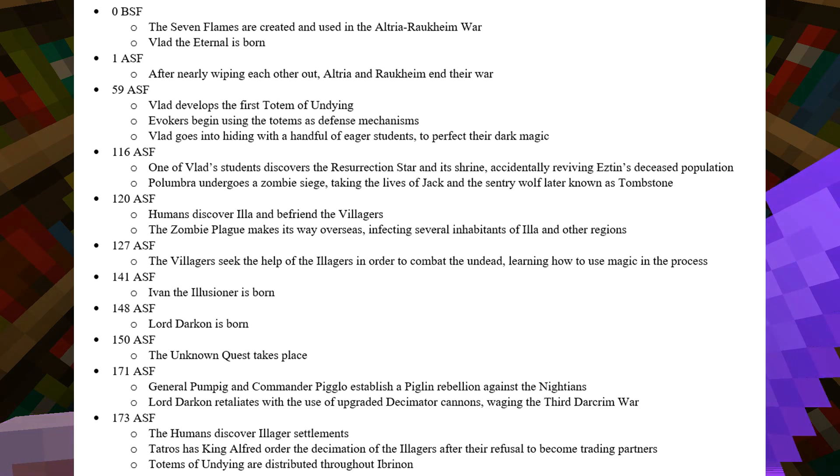In 1 ASF, one year after the creation of the Seven Flames, after nearly wiping each other out, Altria and Rakheim end their war. In 59 ASF, Vlad develops the first Totem of Undying. The Evokers begin using the Totems as defense mechanisms, but Vlad goes into hiding with a handful of eager students to perfect their dark magic.